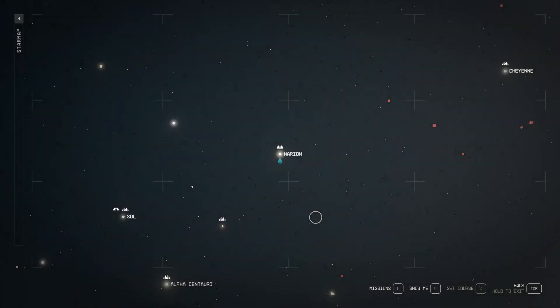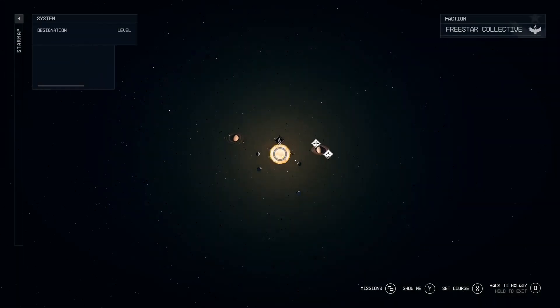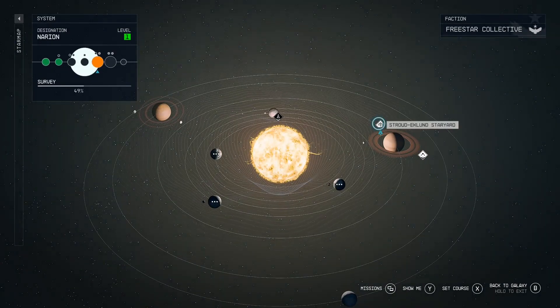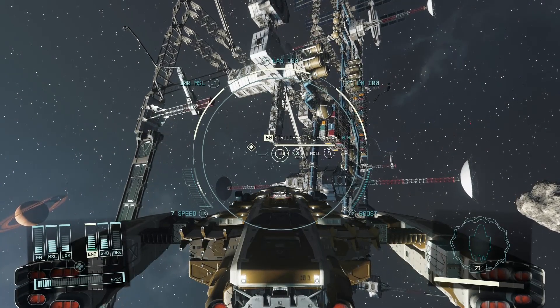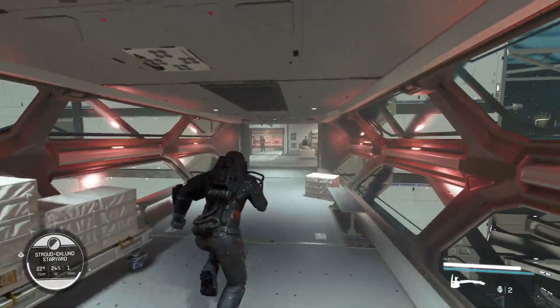What's up YouTube, I'm back with another video. Today I'm going to show you how to get 160,000 credits very easily. You're going to go to this planet right here called Narion, and you're going to go to the Star Yard. Just teleport there, and once you get to it you're going to dock inside. It's going to be very simple.